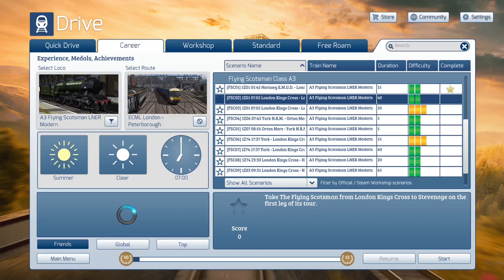Today we're going to take the 1Z01 service that comes from the 5Z01 service that was formed from the arrival at London King's Cross. We should be starting on platform number eight. From there, we're going to be heading up to Peterborough, starting with a trip to Stevenage on the first leg of this rail tour. 40-minute scenario. Let's get started.